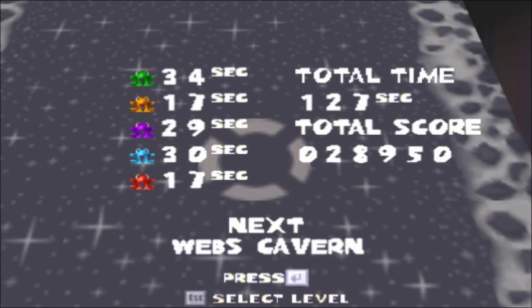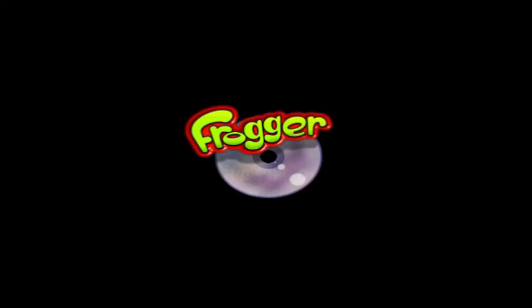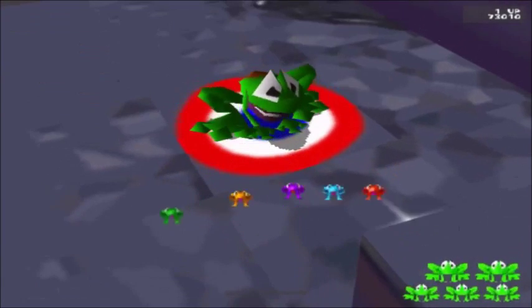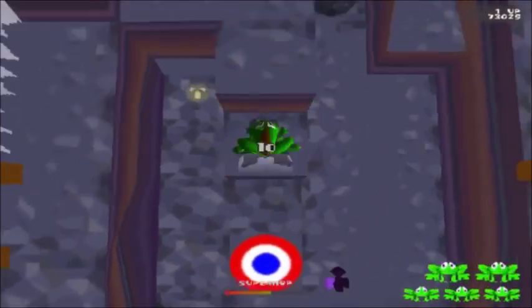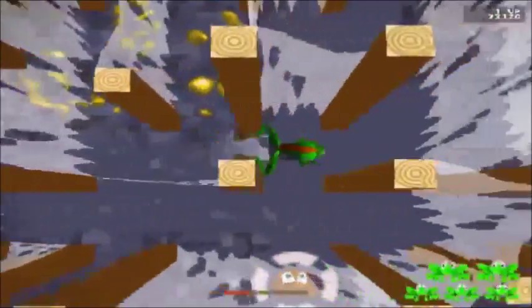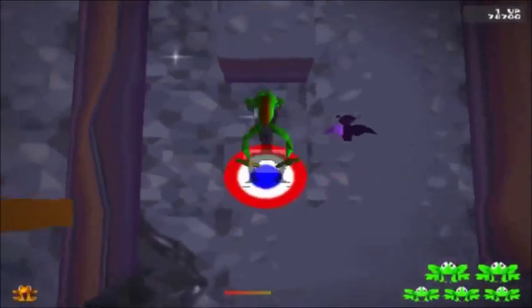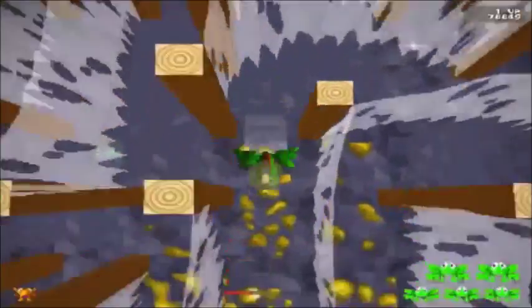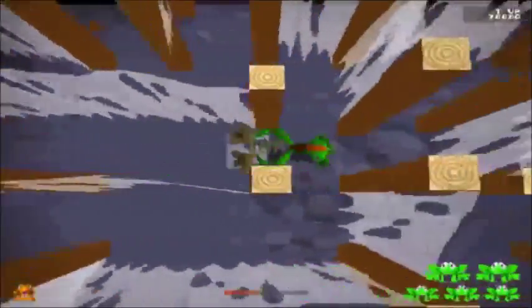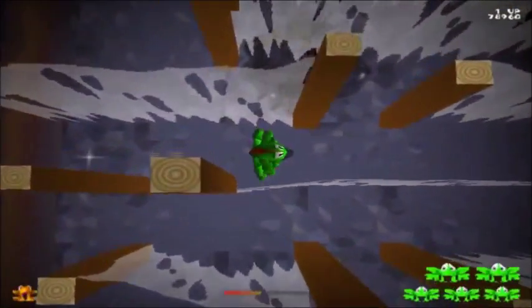Now that that nightmare is over with, we get to go to Web's Cavern, which almost makes up for the fact that this level was terrible, because it is freaking awesome. Once again, the room progressively gets darker. But this level is just amazing. There are bats everywhere now. This whole area is just a giant maze, which I personally really like - especially in games like this.